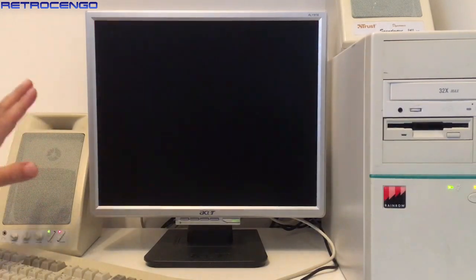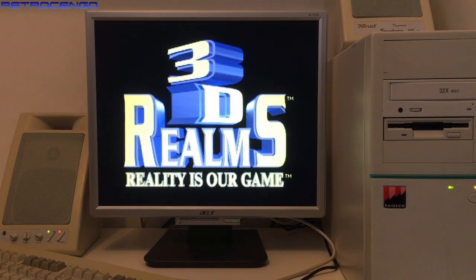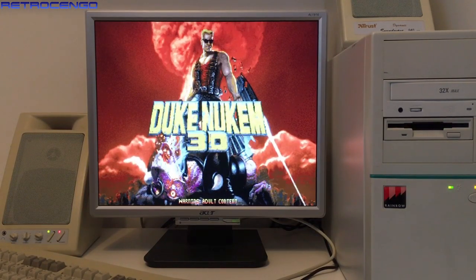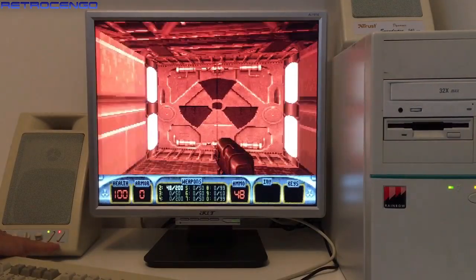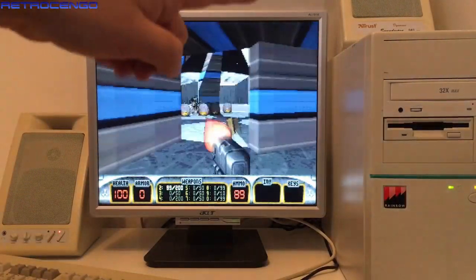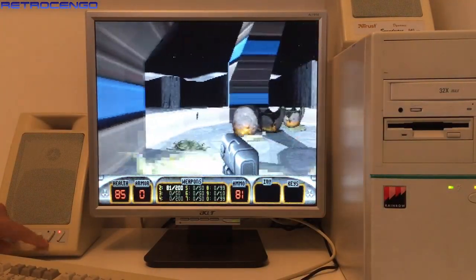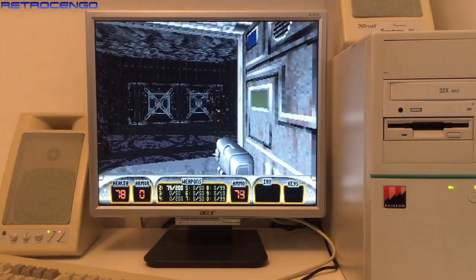Beautiful, I love this card. These speakers have power on and off here, and a 3D button. If you turn 3D off, only the top mono speaker would work, but as soon as I press the 3D button the second speaker turns on and we have stereo sound — great 3D effect!